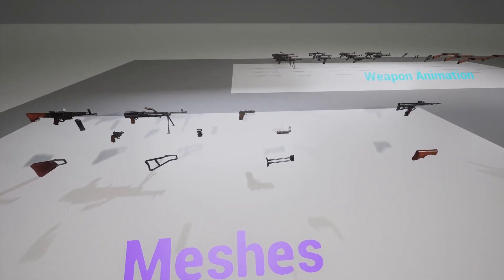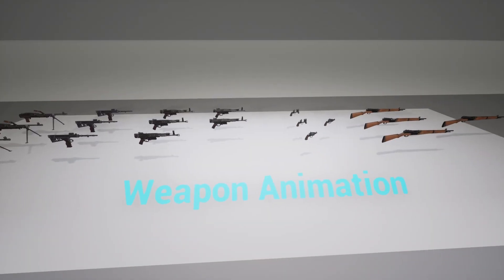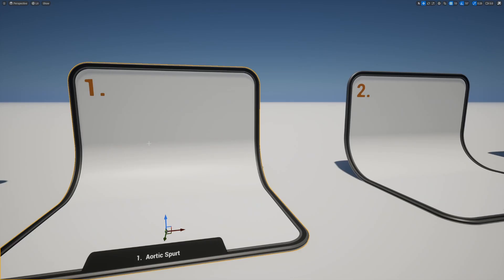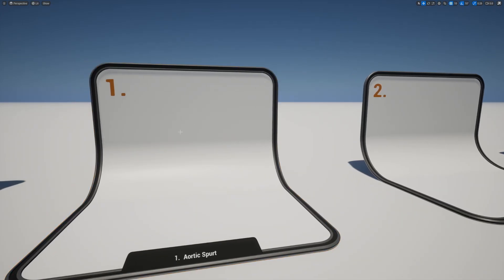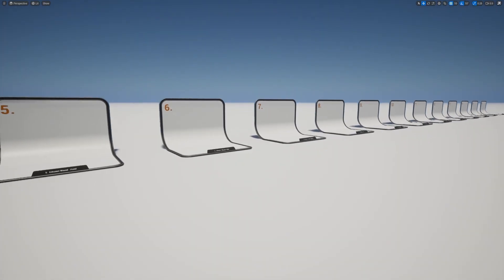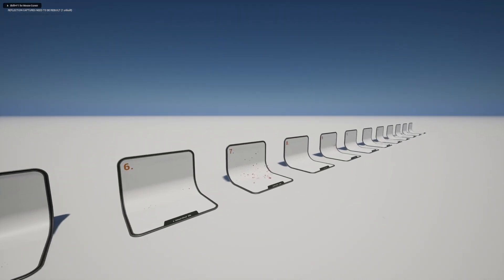This is the World War Two weapons pack. You'll see different meshes here. There are weapon animations as well, so you can see them reloading and how it triggers the handles. And this is another pack with more blood decals. You'll see some bursts, blood pools, punches, punctures — there is just a ton of different kinds. When I hit play, they'll start playing the animation for it.